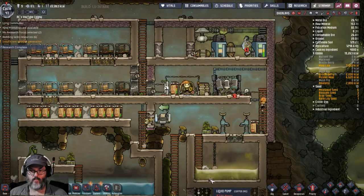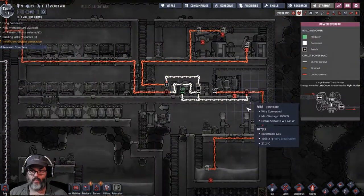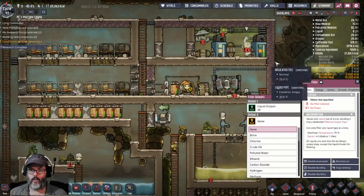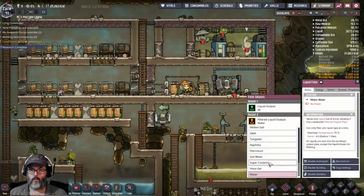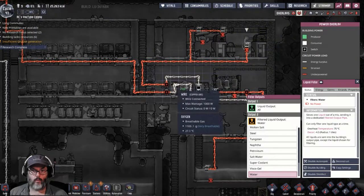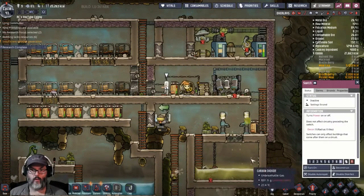This is still powered — no, it's off, okay. There's no power. All right, that's water — so here we are going to set that to water. That is on this pump, so we are going to turn that on.